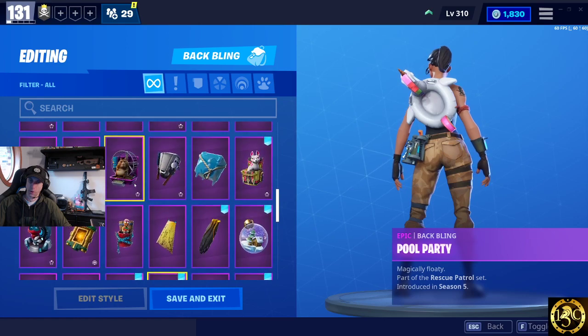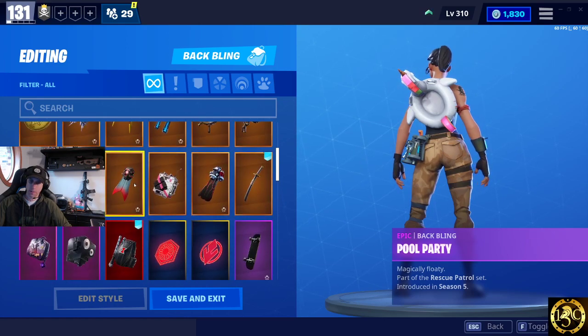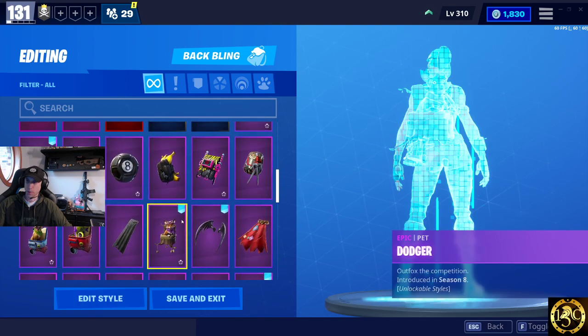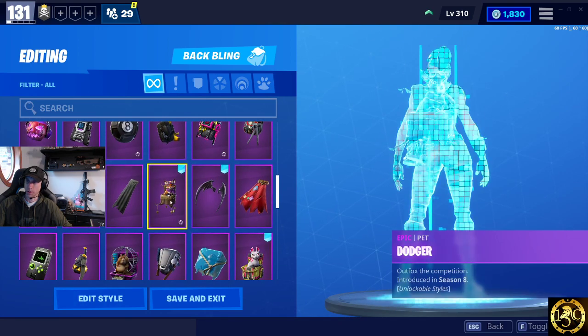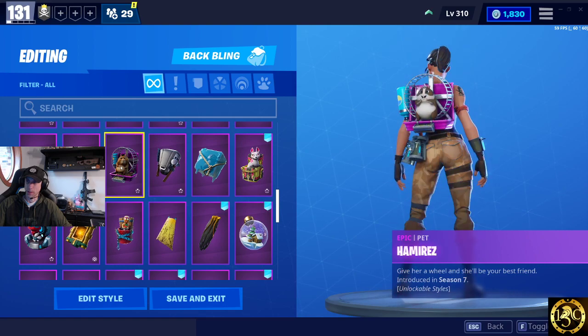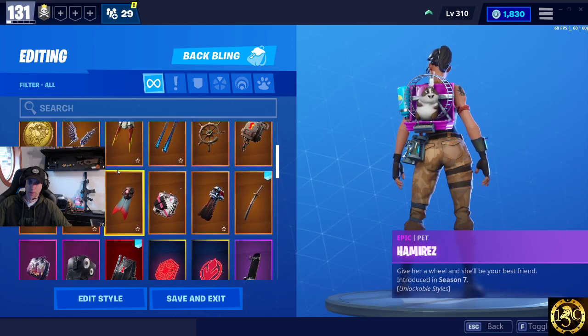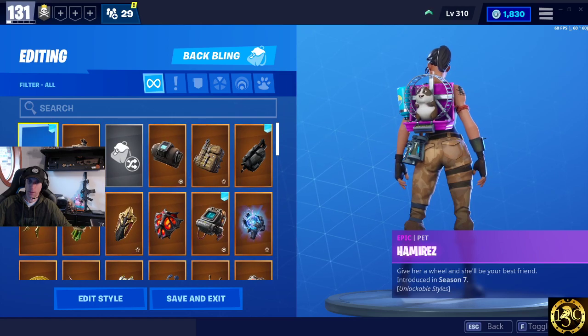Allegedly these two are split up. It seems that way — the locker for Save the World is now separate from Battle Royale, which means that if you make changes in one, they won't affect whatever you have saved in the other one, which is good. Glad to see that. Basically you can put on any back bling you want. It'll be interesting to see how the pets interact, if other players can still walk up and pet the pets on your back.